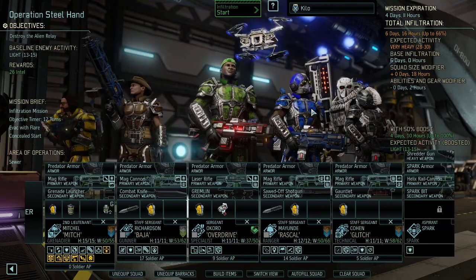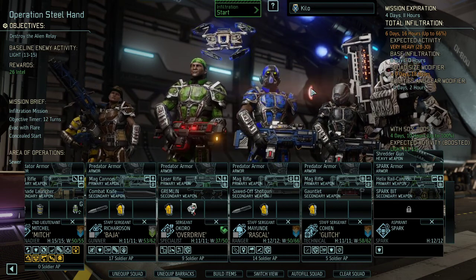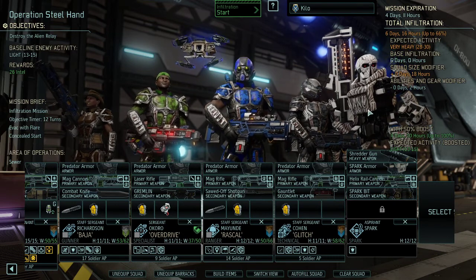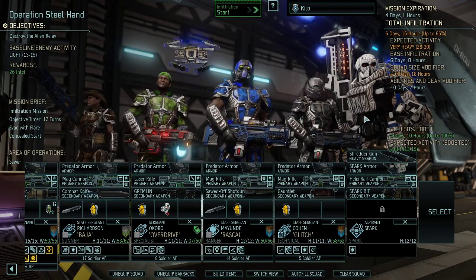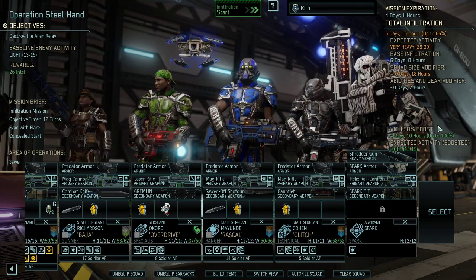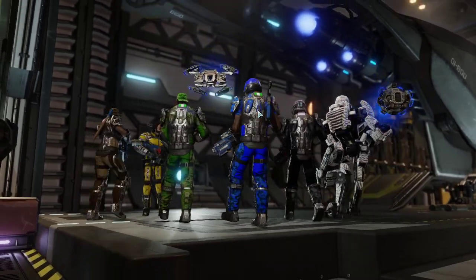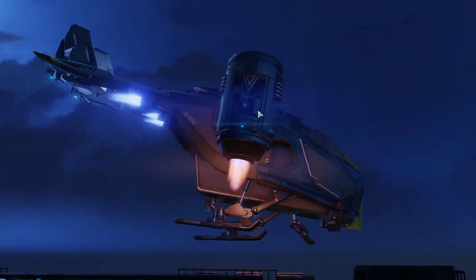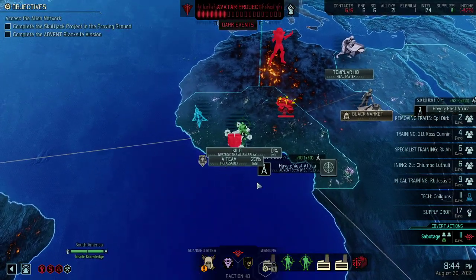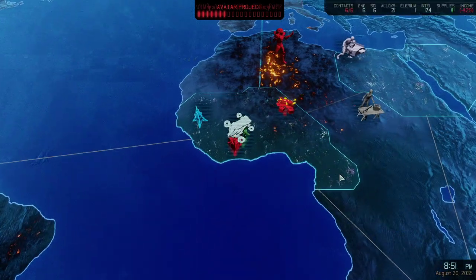We're going to let this team be led by Mitch Mitchell Bayan, our well-hitting gunner. Overdrive is going as support, Rascal for damage, Glitch for additional cover removal, and our second Spark which doesn't need breaks between missions — so might as well put it on the next mission. With a boost we're getting to exactly 100%, which would be a baseline of 13 to 15 enemies, and that is what we're trying to fight against. We won't make any net gains of intel, but preventing the leak is very valuable and we're going to get some XP on top of it — I'm fine with that trade.